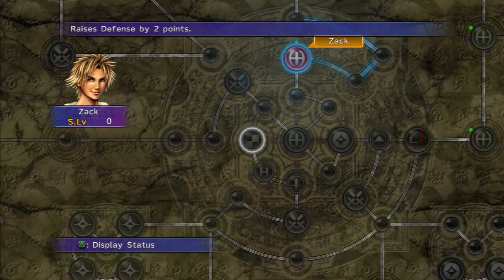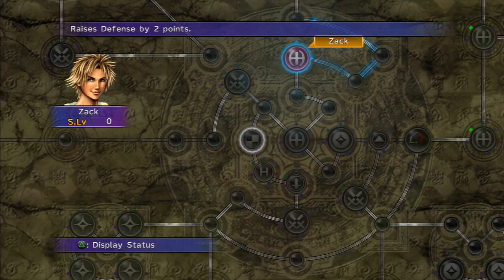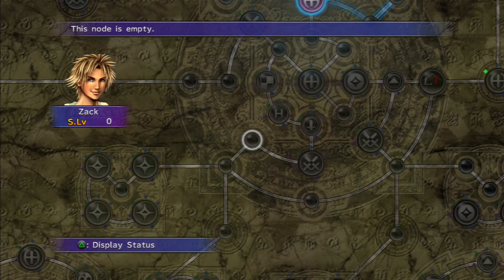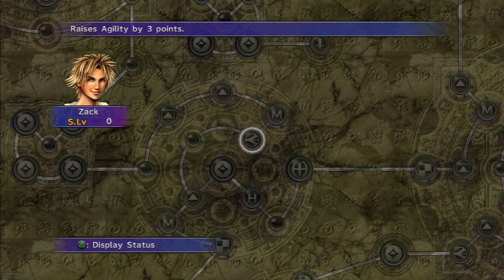If I were on this node right here, you can activate nodes adjacent to you — so I could use an ability sphere to activate that ability, which I would then learn. Or I could use a power sphere to activate that. Power spheres activate strength and defense nodes, and also HP. They have ability spheres for all the various abilities. We have mana spheres to unlock magic and magic defense, and speed spheres for agility and evasion.